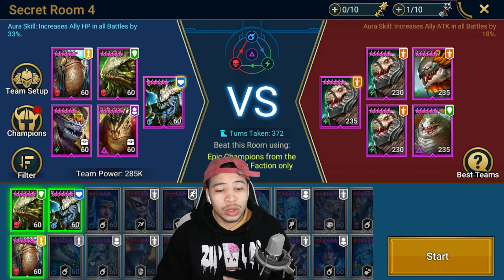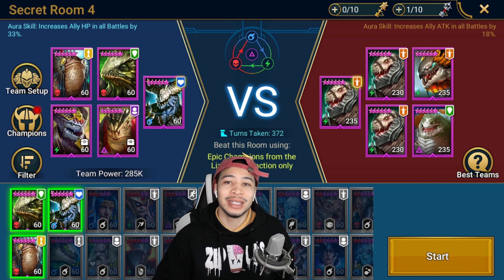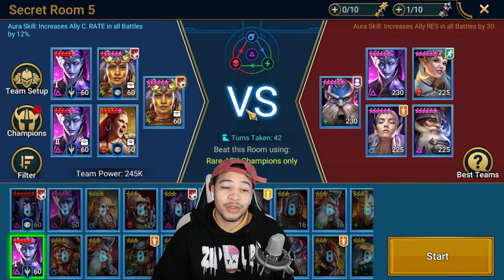Secret room four is epic champions from the Lizard Men faction only - I've done a full guide on this room already and I'll link that in the cards.